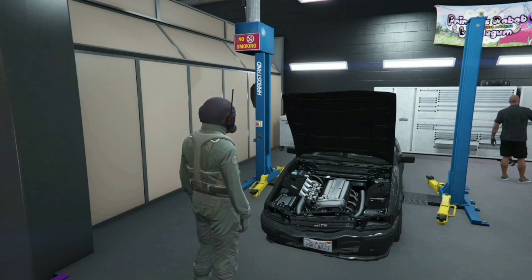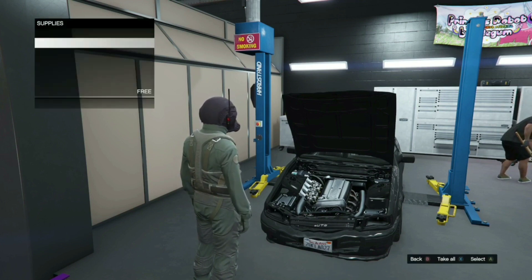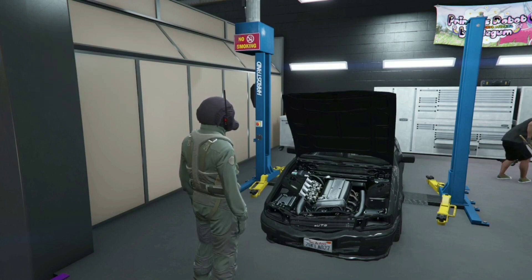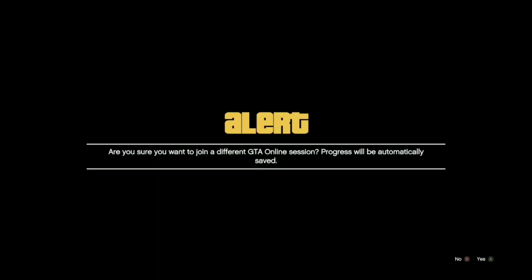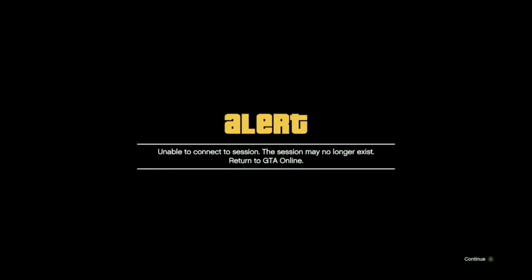Your friend is going to send the invite and you'll get an alert that pops up. Hover over that alert. Then tell your friend to leave the job. Once he's left the job, accept the alert. It'll say the session no longer exists — just press A again.